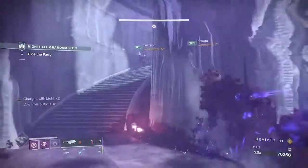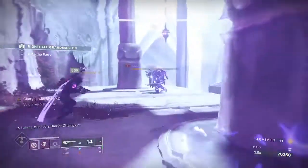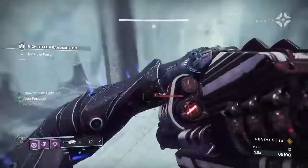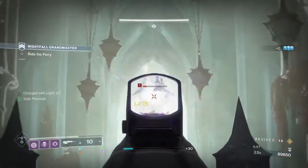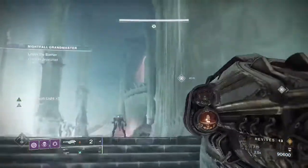We clear the barriers left to right: Gjallarhorn, Arbalest, Hothead, finish. Do the same on the right hand side and then we bank down a rocket on each of the platforms down below. This will clear out the adds. Progress on through the Shrieker and then just jump across.